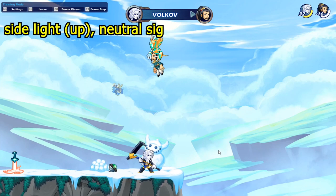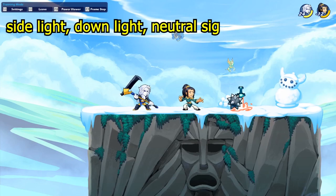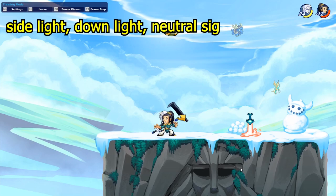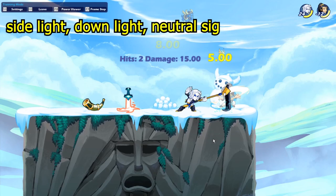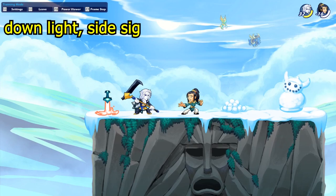This next scythe combo only works when your enemy is around orange color damage. It's side light into down light into neutral sig. It's nice because it stacks a lot of damage, but the problem is when they're not damaged enough or too damaged it doesn't really work — they'll fly too far away or you'll miss the neutral sig. So it only works at red-orange damage, but it's still a nice one to know.